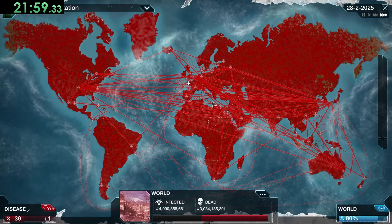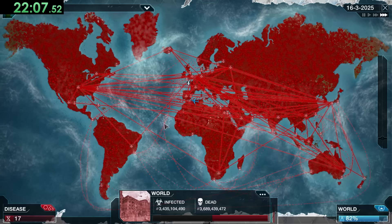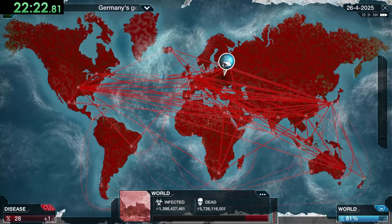The death counter is going up by a lot — the longer people are infected the more likely they are to die — and that means we're getting a ton of DNA, so we can get Total Organ Failure to raise our lethality up a ton. I'm getting really worried about the cure, but there are ways to stop it: Genetic Reshuffle will make their cure lose about 10%.